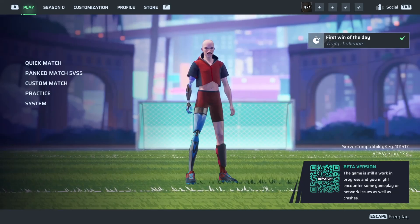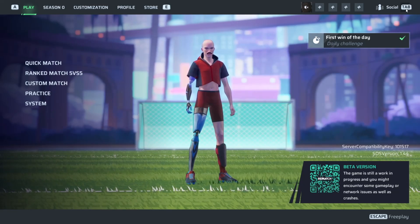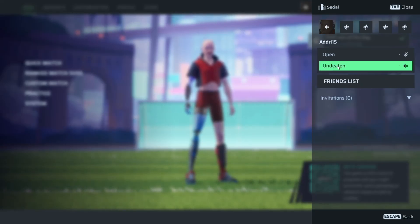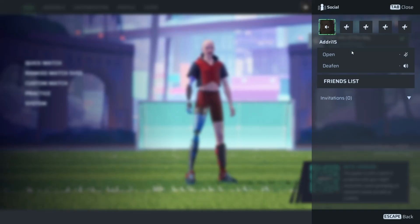If you are in the lobby, go to the top right and you will see the social tab. Click this button and you will see your lobby. If you click on your profile, you can open your mic or close it, and you can deafen so you don't hear others in your lobby.